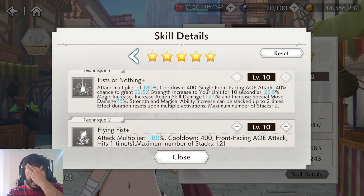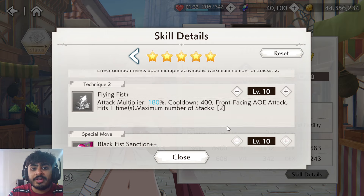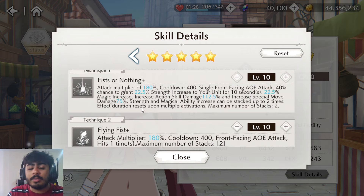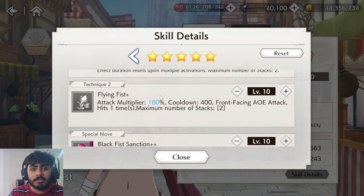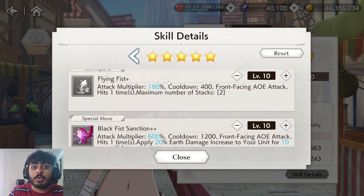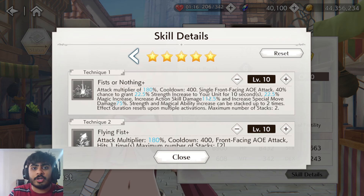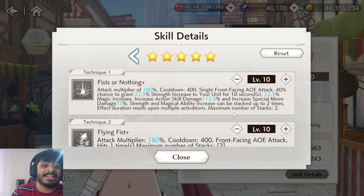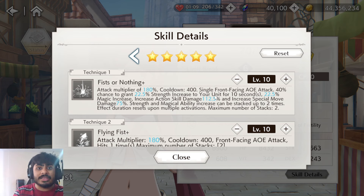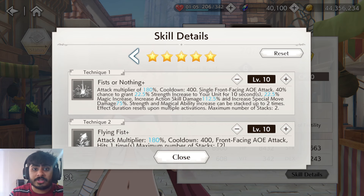In terms of skill priority, I think you want to focus on skill one first, then the special move, then the normal attack, and then skill two. Skill two is good but skill one is the most important because you want to keep getting those buffs as much as possible. That's how I would personally approach it.